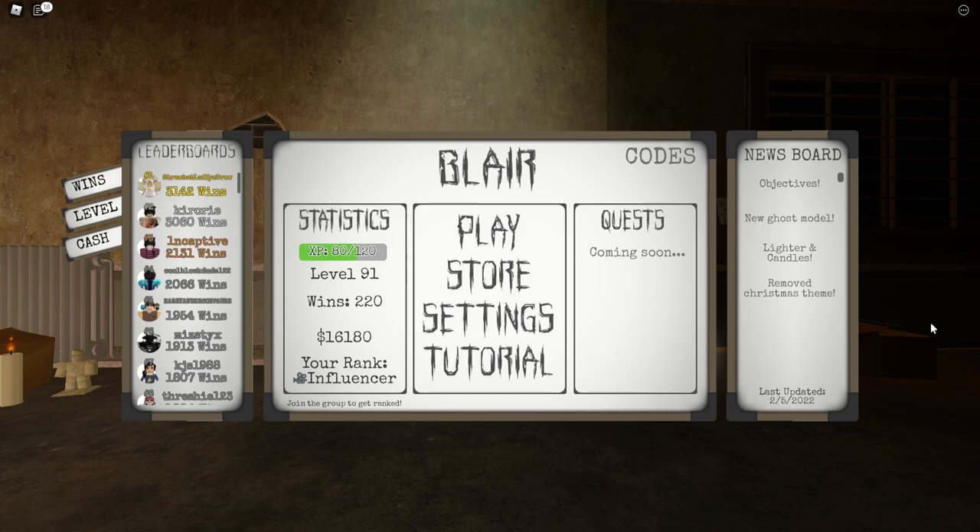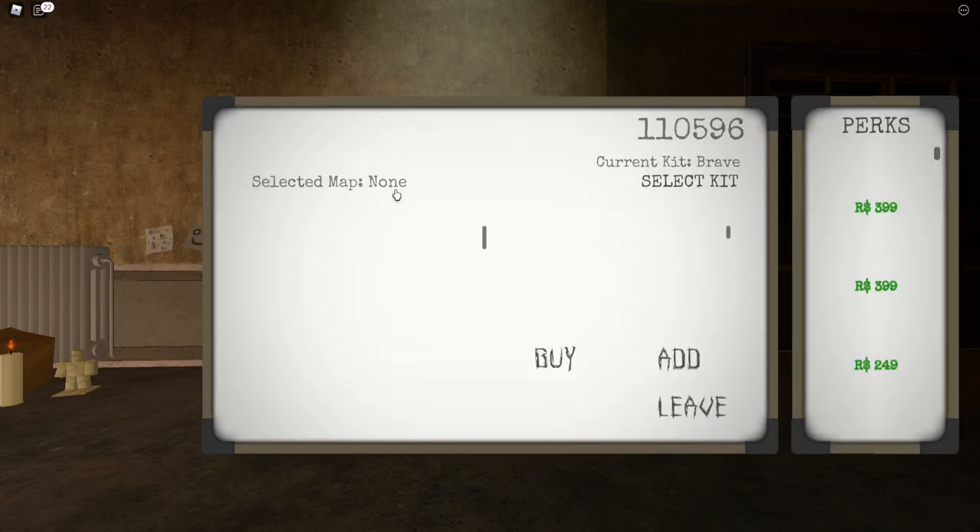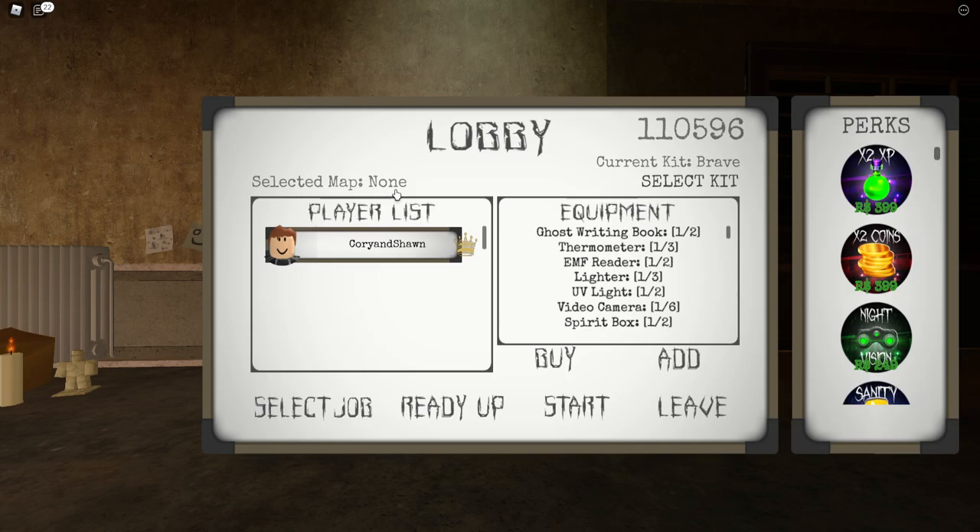They added objectives, which are basically a list of extra things you can do — I imagine it's probably for more money. We have $16,000. The new ghost bottle, haven't seen it yet. And then lighters and candles, I think they were just for objectives. And then they got rid of the Winter House map, which I believe was the most bugged of the maps.